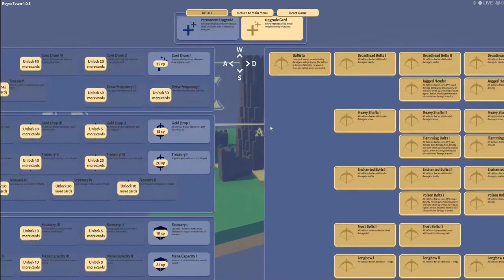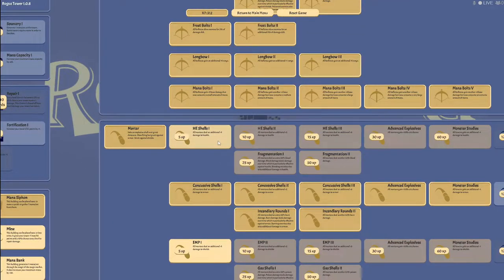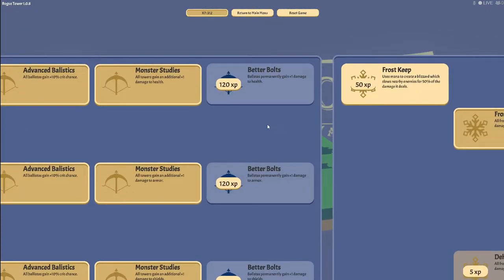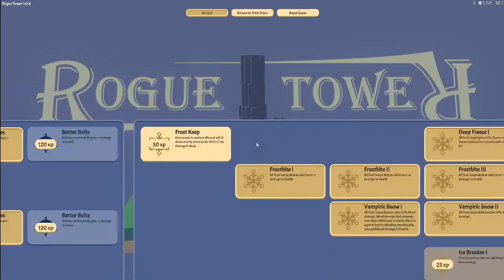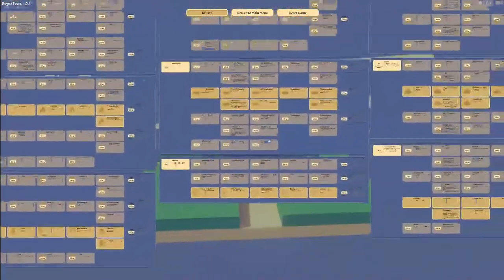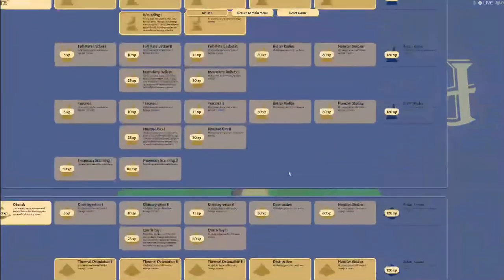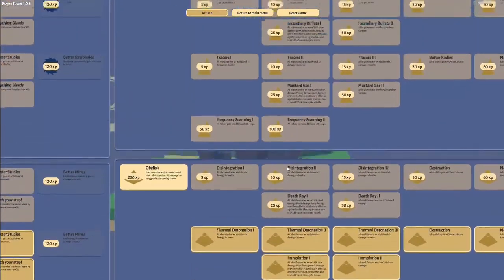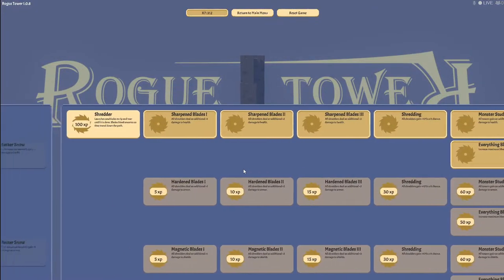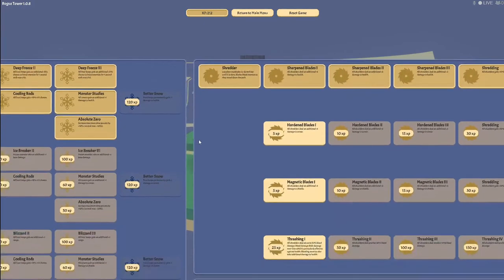We have 312 XP to work with. All mortars do an additional one damage. These are all the things. Let's see - frost keep, use magic for blizzard, this is a lot more to upgrade than I thought. Particle cannon. Radar. Hollow point. A shredder launches a saw blade that rips and tears until it's done. Yes! Easy - what an easy purchase.